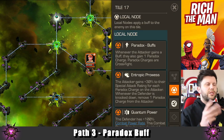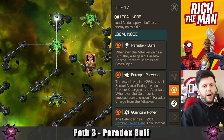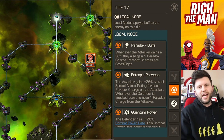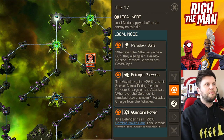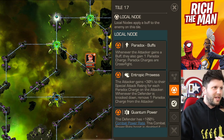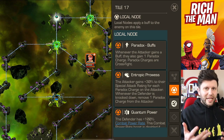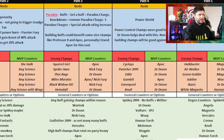Path number three is your first paradox path — paradox buffs. In a nutshell: gaining a buff gives you paradox charges; knock down removes paradox charges; at three paradox charges a special attack increases attack rating. Building buffs could have a benefit, but you have to be careful — cycling around and knocking down the enemy to remove those charges is a bit of a dangerous game.